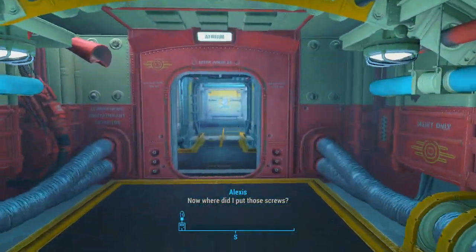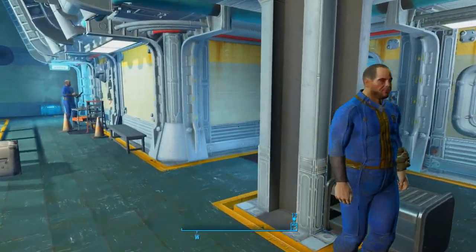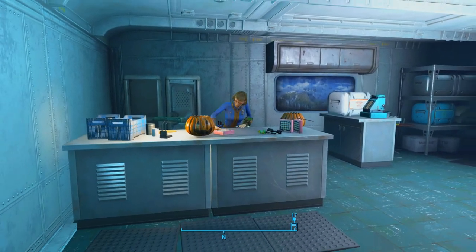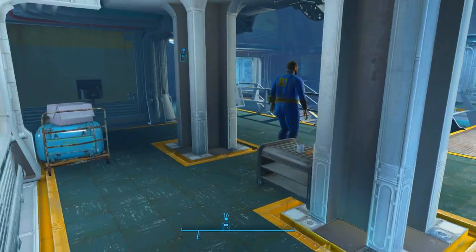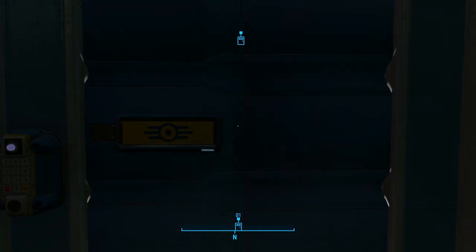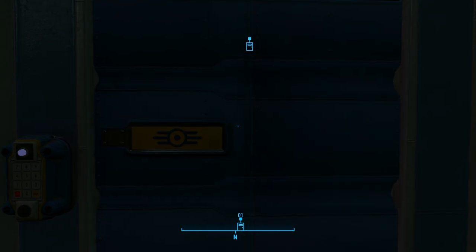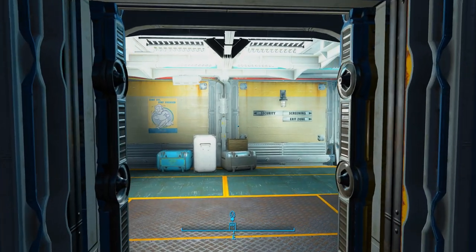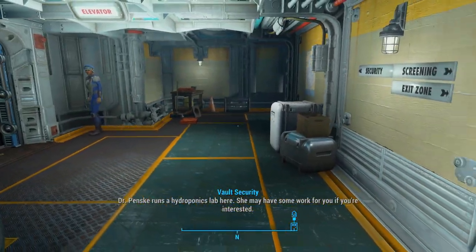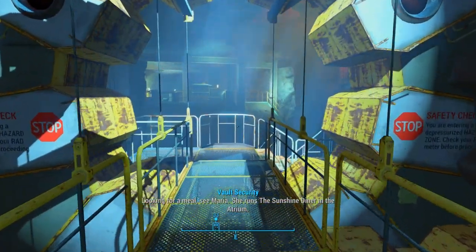Also over here, if you're wanting a pretty decent combat rifle — not assault rifle, combat rifle — she'll sell you one that shoots an extra projectile. She's also got some pretty decent combat armor, but I'm not really worried about that right now, maybe I'll get it later. I like to use sturdy combat armor. Let's go ahead and use the elevator and exit Vault 81. Pull out our 10mm pistol.